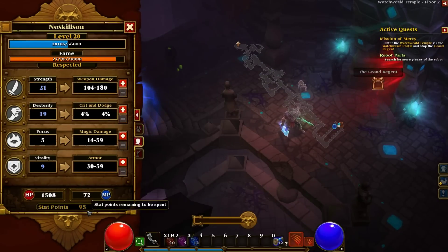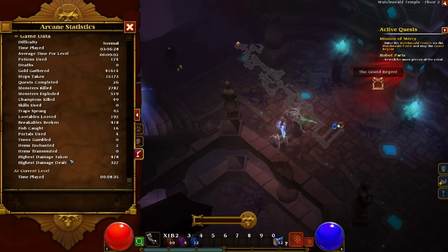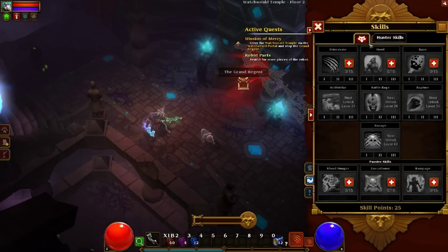So in my character panel, you'll see I'm level 20 and still haven't spent any stats. In my arcane statistics, at the very bottom, you'll see the zero deaths, luckily, and the zero skills being used. And once I pull up my skill tree, you'll see that I still haven't used any skill points.